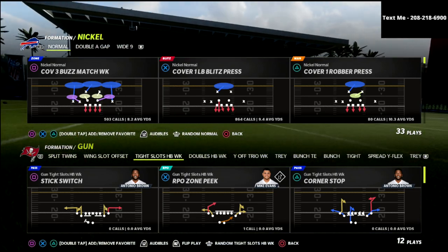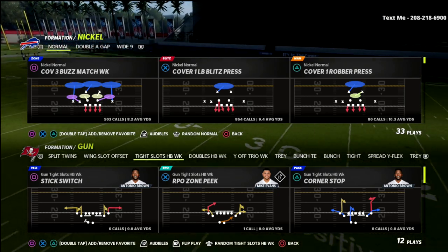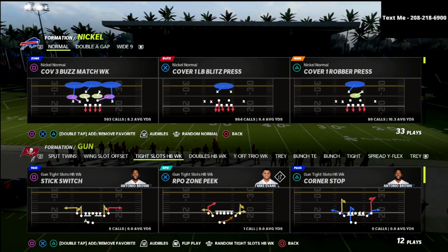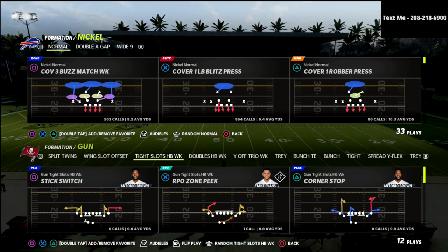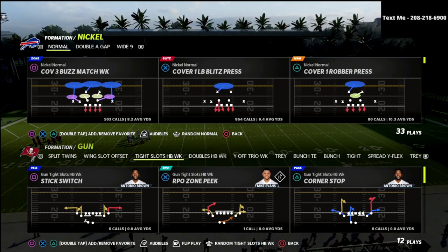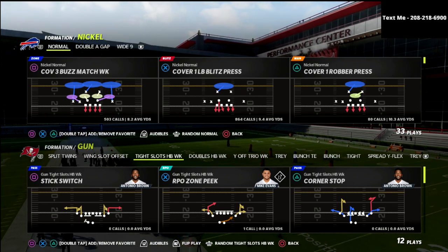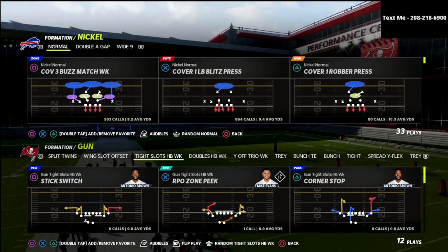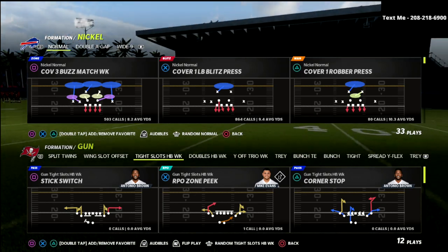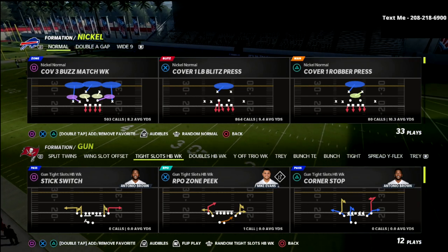What I want to talk about today is my favorite coverage in Madden. Gun tight is probably the formation I most dread facing. Out of every offense good players run — U-trips, tight slots, tight offset, bunch, bunch tight end, trips tight end, spread, treo — I feel pretty good against most of them. The one I really don't want to play is gun tight.